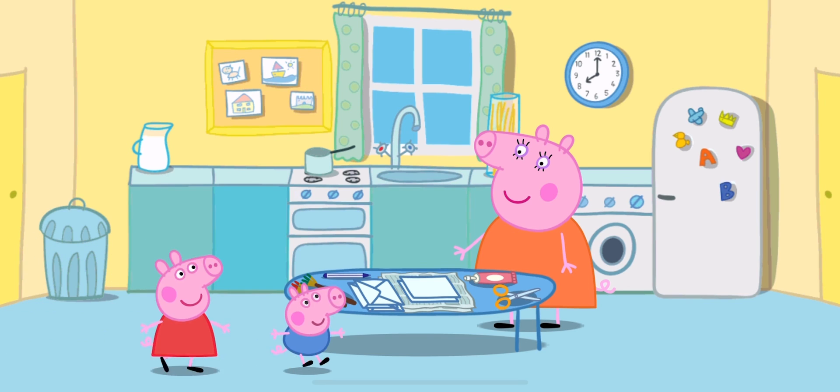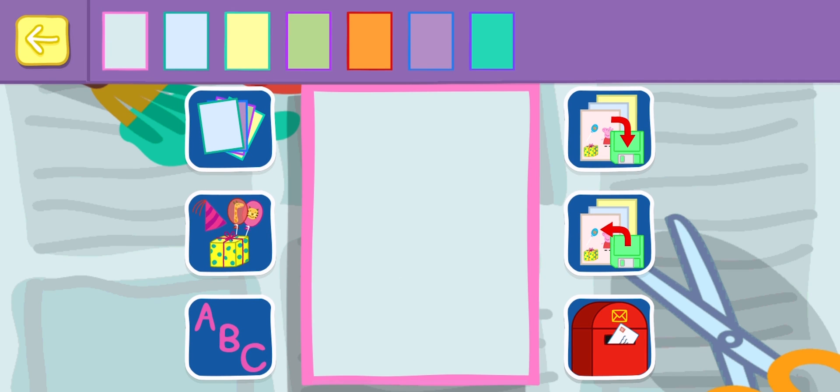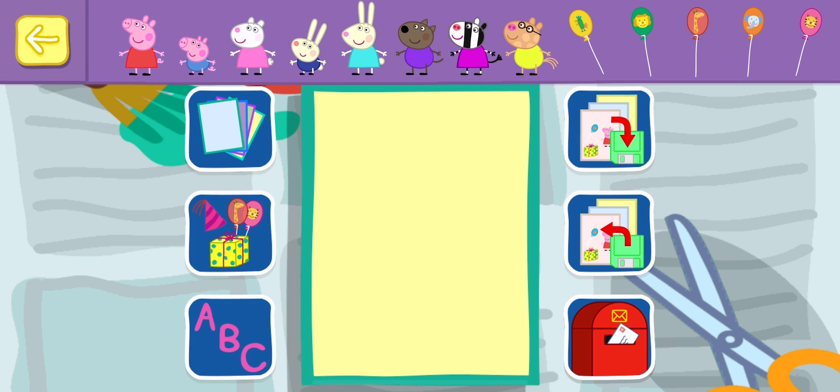Help Peppa make the invitations for her party. Choose a background for the invitation. Put some stickers on your invitation. You can make the stickers bigger or smaller by pinching or stretching them with your fingers.